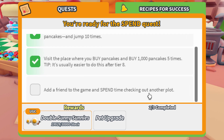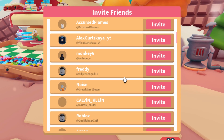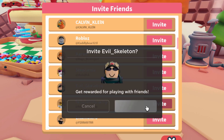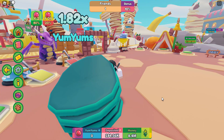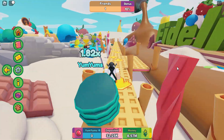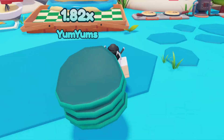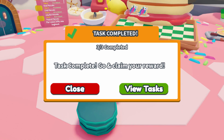The last task is to add a friend to the game and spend time checking out another plot. I'll invite my alt account - my evil skeleton account - on my phone. That should work. It's loading on my phone... it did join! He spawned in. So maybe I just have to visit his island or something. I walked around and went to people's islands - that took maybe 10 to 15 minutes.